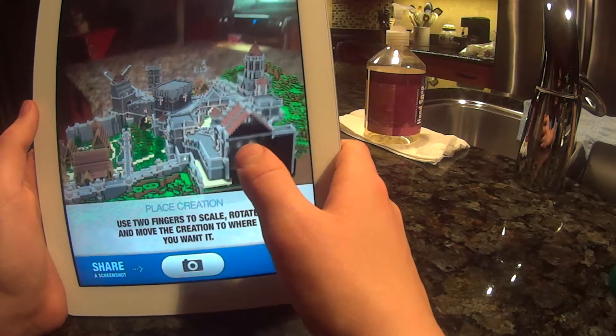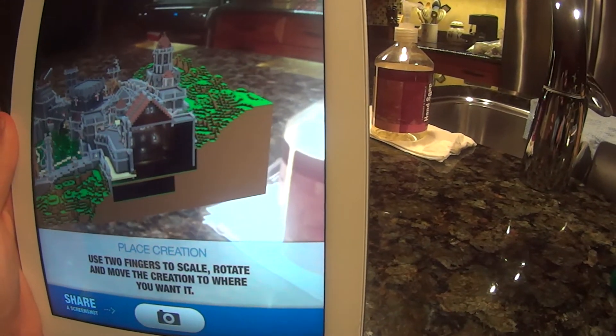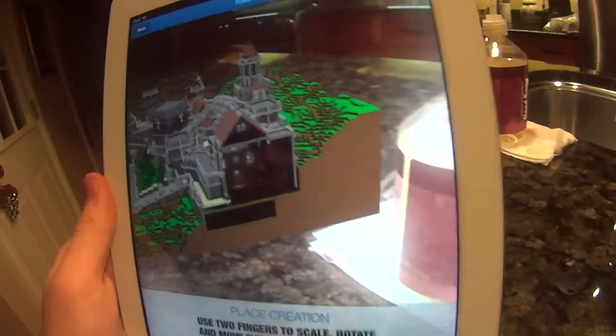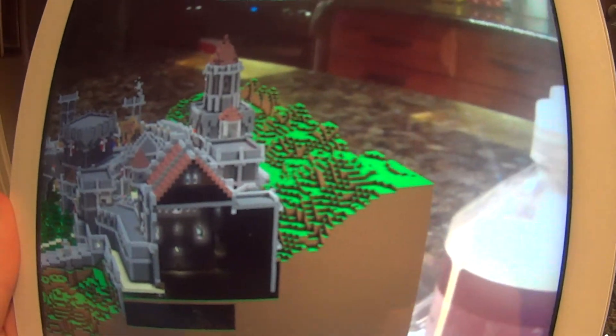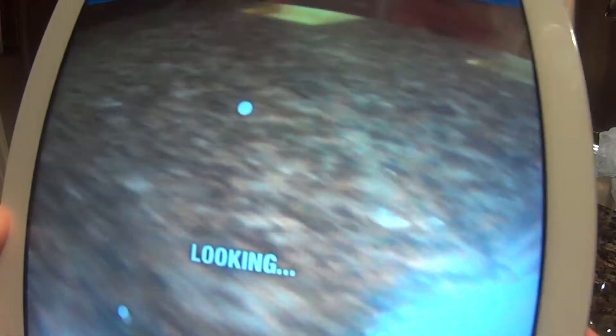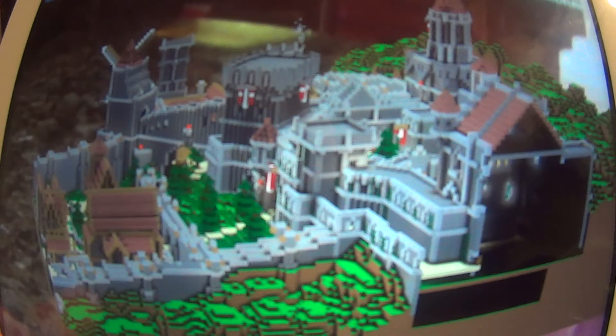There it is. I'm just going to turn this to the side — all right. As you can see, here's my countertop right here. This countertop is right here. As you can see — counter. And then it puts the image right on top. It's augmented reality Minecraft. It's pretty awesome.